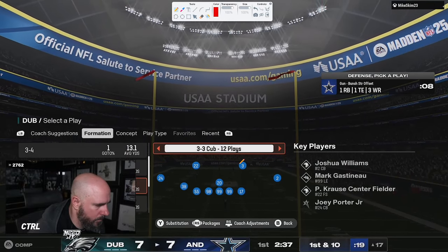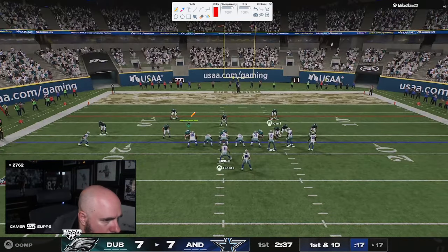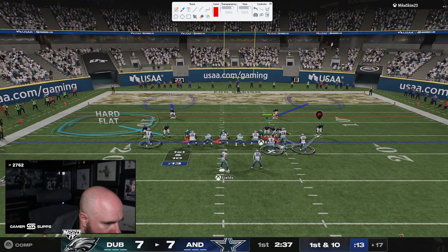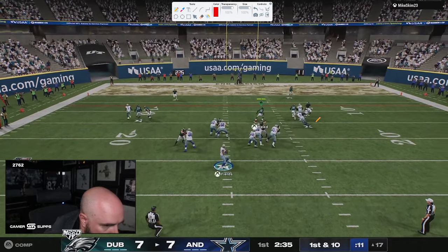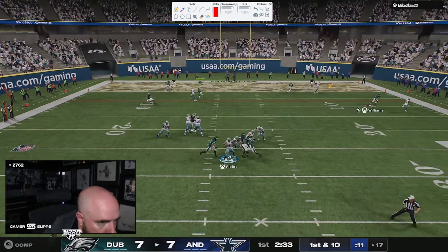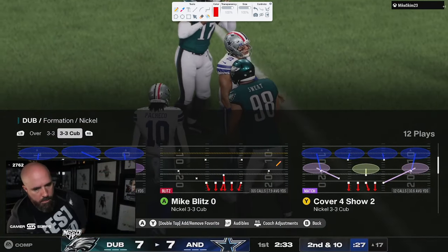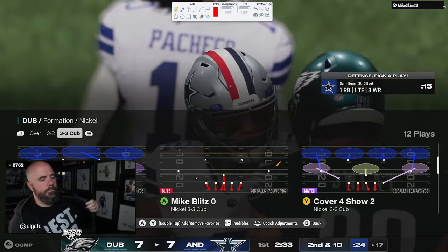It looks like Dubby is wrestling with whether to go to Dollar or stay in Cub. He's going to choose to stay in Cub, and this is primarily going to be man-to-man. He did actually go through and put the outside thirds on the field. You see nice sheds, good pressure, able to push the pocket, force the pocket, and play really good defense in that regard.